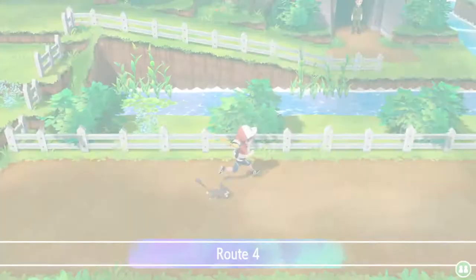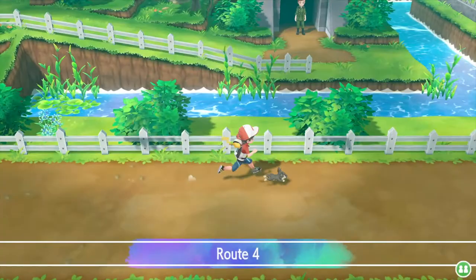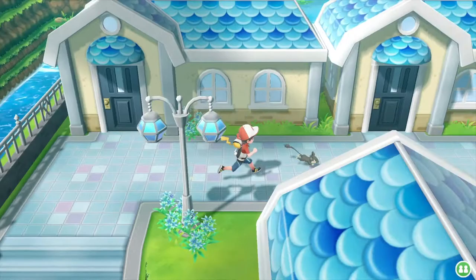When you get to Cerulean City, head north in this direction and again north here. This is the route to Bill's house, so you'll have to fight your way through all of these trainers that are lined up on the bridge.